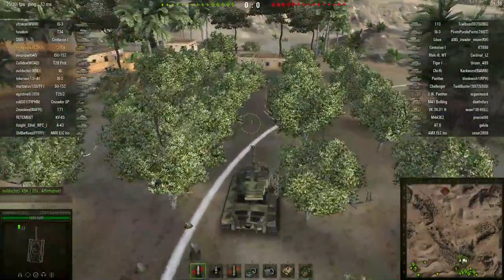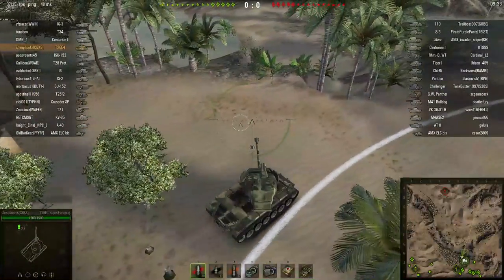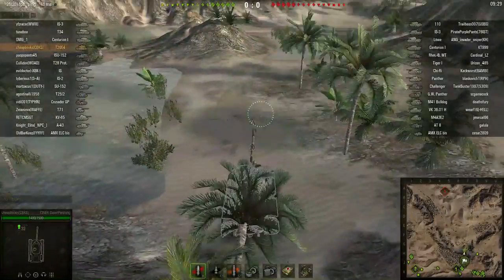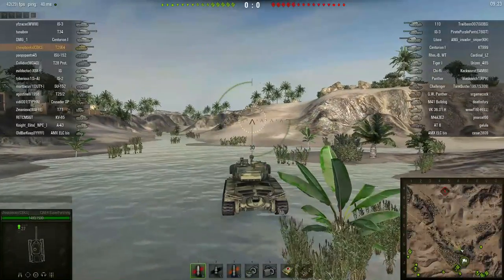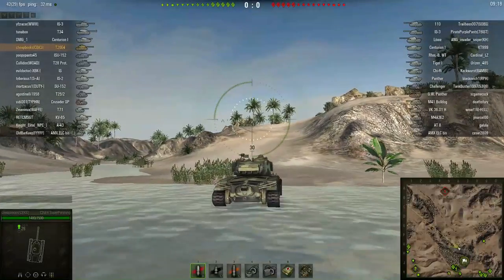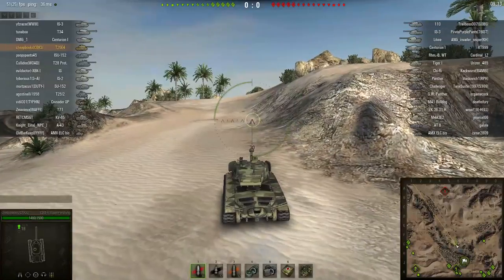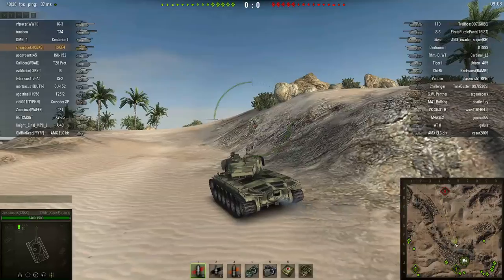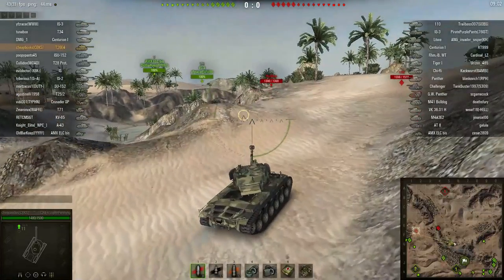This tank is similar to the M-26 Pershing and also has spaced armor with a large gun on the front. This was actually one of the first tanks I ever owned. The first week that I played World of Tanks, I bought one of these because it was the least expensive Tier 8 tank. I was a lousy player — my win rate was 38%, and I played hundreds of games with this tank in the first couple of weeks.